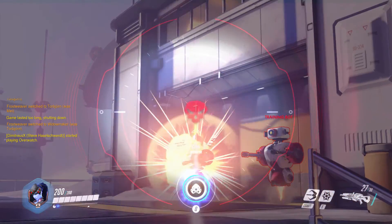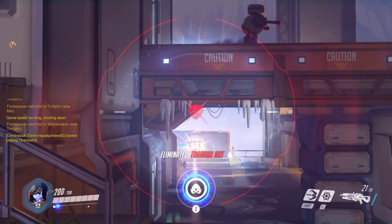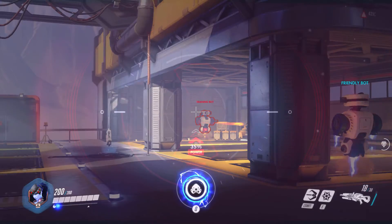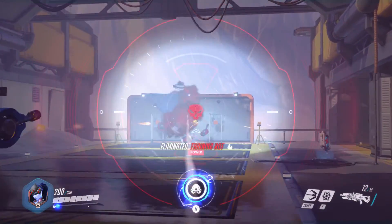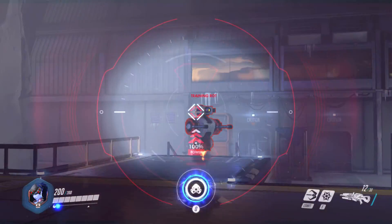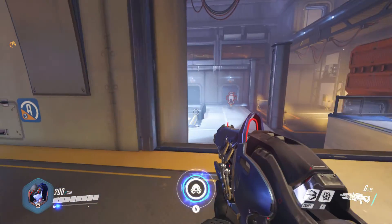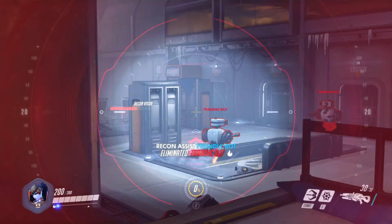And that about does it for our defensive character highlight reel — covering what abilities can help you and your team, plus what you might be up against. Remember, don't just sit and snipe with these characters. Make sure you're taking up defensive positions and helping your team as best you can, whether that's throwing out armor packs, giving buffs, or controlling which direction the enemy moves. Until next time, see ya!